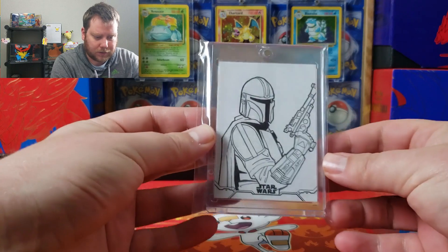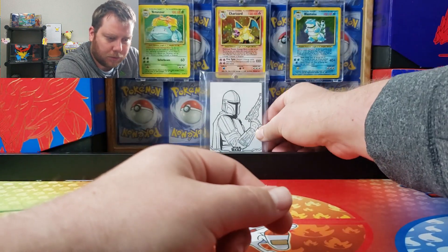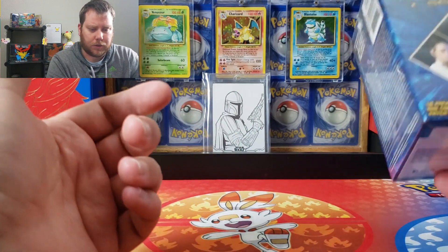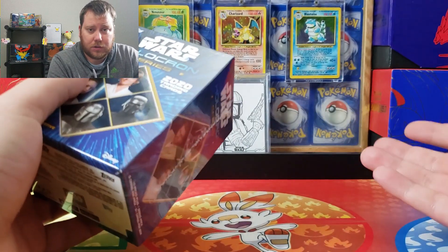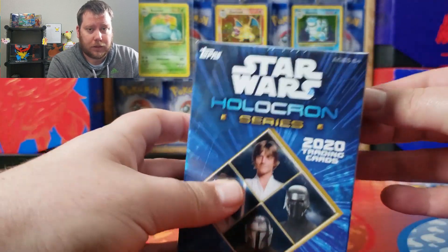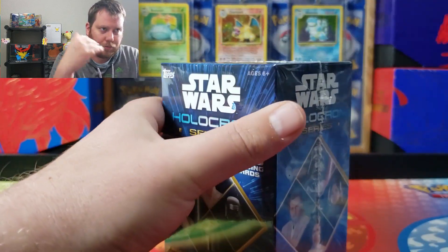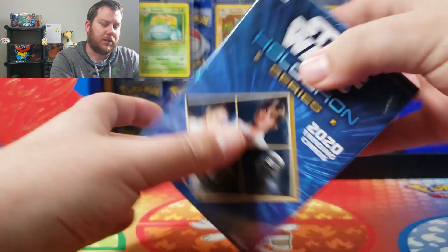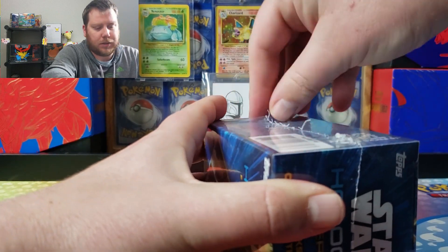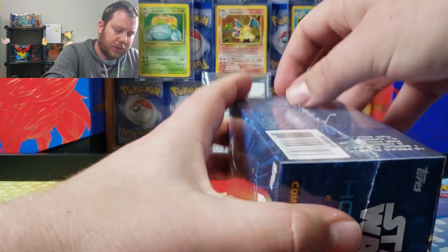From the last opening I did, I did two boxes and was able to pull the one-of-one sketch of the Mandalorian, so I just brought that back out. The real reason why I'm doing this is because I'm looking for the Gina Carano, or Cara Dune — Gina Carano as Cara Dune — with her being let go from the Mandalorian. That means her cards in any set that's been printed so far have gone up because she's no longer part of the Star Wars franchise. I don't really want to get into it; I'm not going to take either side.